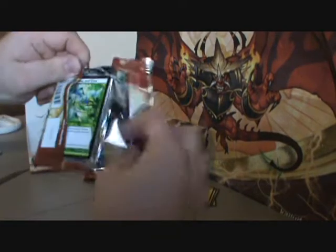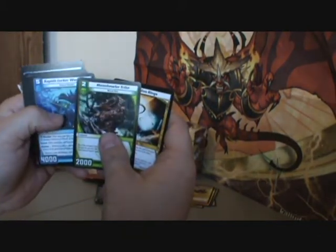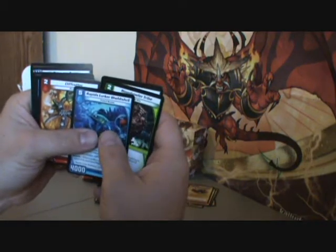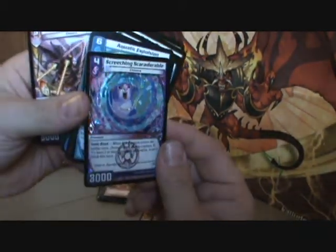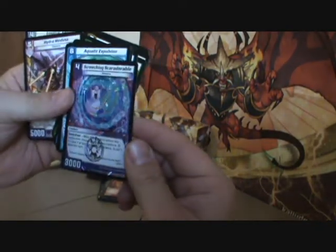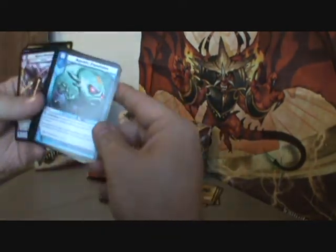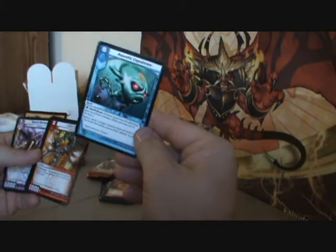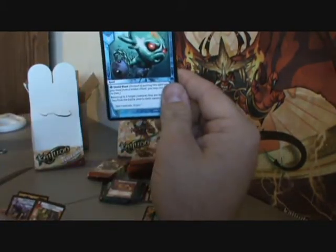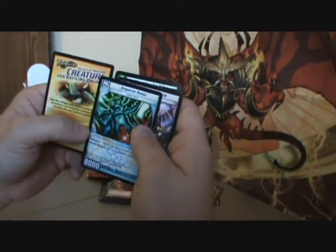Still haven't hit a super yet. Reap and Sow second one. Reap and Sow, Halo Rings, Moon Howler Tribe, Rabbids Lurker, Cliff Cutter. Look at the artwork on that one. Screeching to Scare — adorable. Card's good; it's really good in sealed. I don't think it's as good as Bat Breaths, but it's really good to have. Aquatic Explosion — return two cards, Piggies at level three. Oh, this card's really good. He's carrying two piggies with him. Hydra Medusa, second Hydra Medusa.